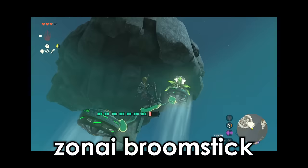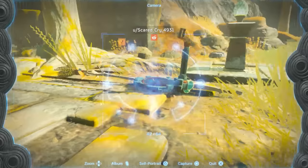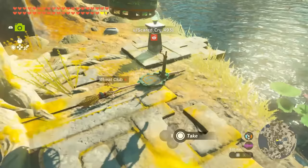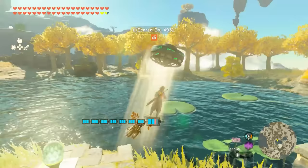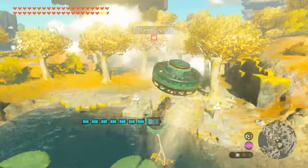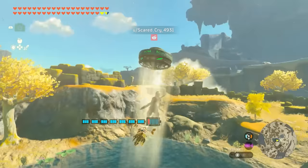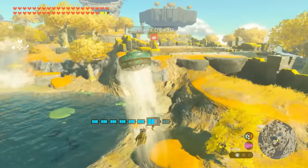A few months back, our resident friendly White Witch created this wonderful Zonai Broomstick. Three months later, ScaredCry is submitting his take on the Broomstick. By nudging the fan above the Broomstick, it creates the illusion of a flying broom. As far as single fan flyers go, it actually looks like it's got some decent handling.